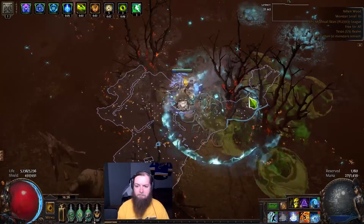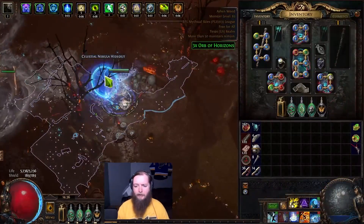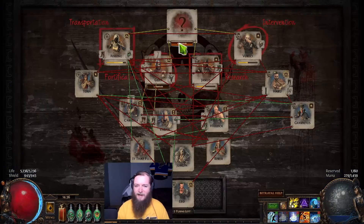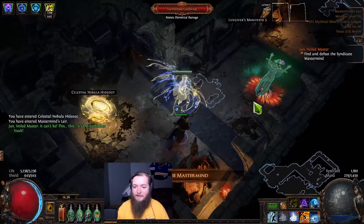There's a pretty solid map clear. I didn't really do bosses on this build, though I'm sure I could. Let's throw up Mastermind here — let's do an 83 Mastermind and see how that goes, just looking at the boss damage in its current state.